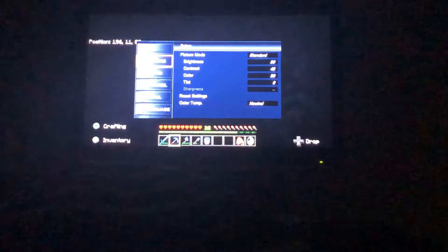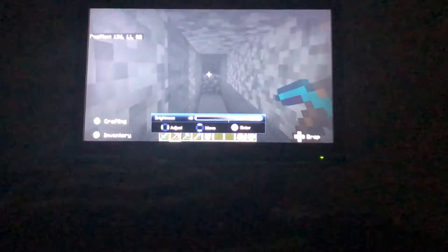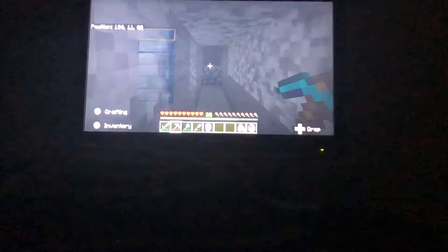I'm here to give you two Minecraft tips real quick. As you can see my screen is very dark and I'm in a mine. My Minecraft brightness is all the way up, but if you go to your TV and you click your setup, go down to Picture, Brightness, and turn it up — to like 47 for me. Okay, and now I can see in front of me.